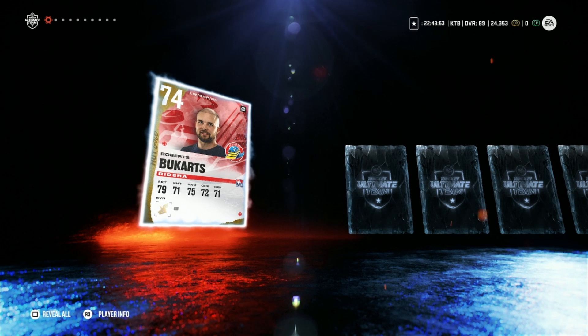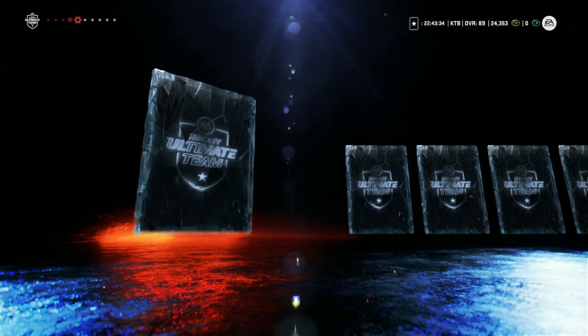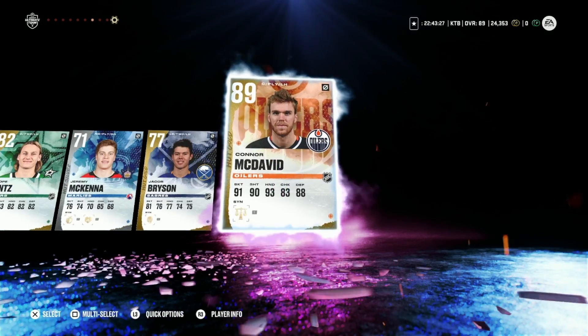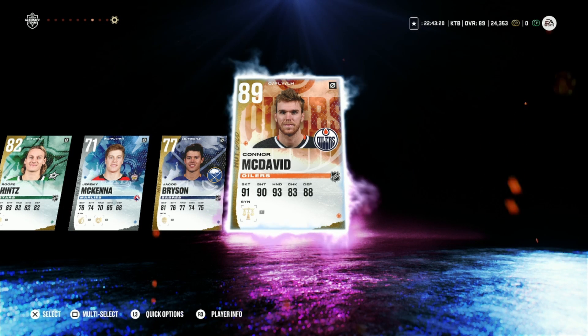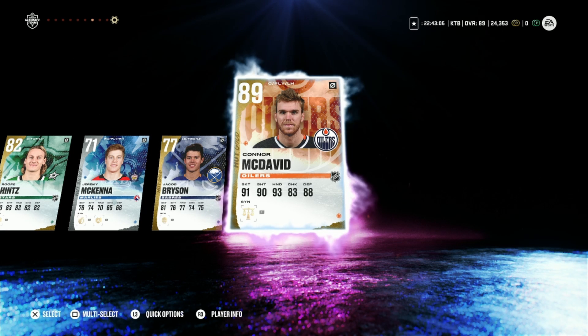Alright, here we go — 82 plus re-roll. If I get a purple in this pack, this will be three straight purples in 82 pluses. I got one in yesterday's video, and after I recorded that video I opened another one and got another purple — an 88 star of the month card. That was literally the very next re-roll I did. So this would be three in a row if I get one. And it doesn't look like it because we got Rupey hints. Oh my god! No way! We got Big David! I'm losing my mind — that's three in a row!